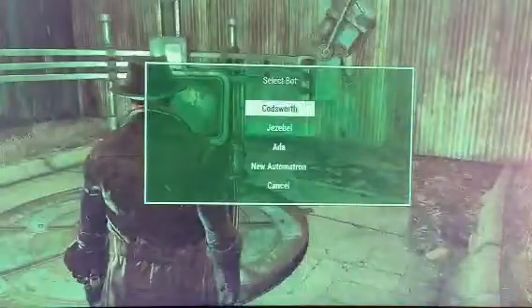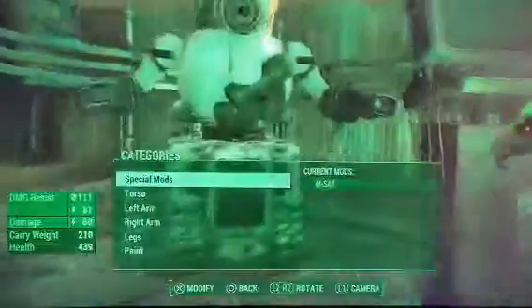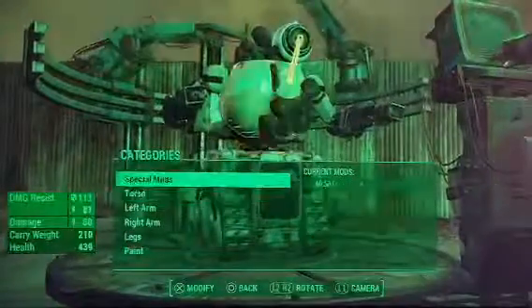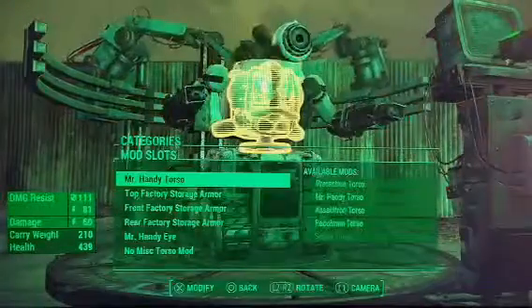Now come over to your workbench. Pick Codsworth — you can make a new Automatron. Pick Codsworth. Now, for the Torso, put the Mr. Handy Torso on — that's what I have.